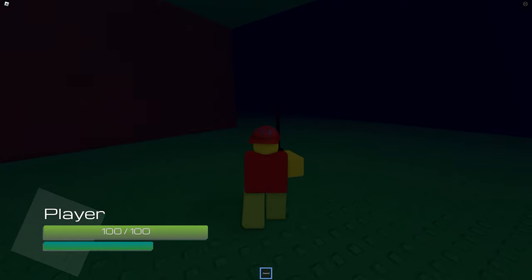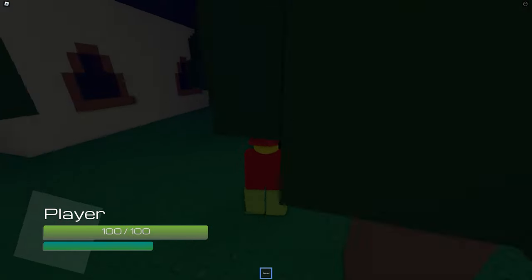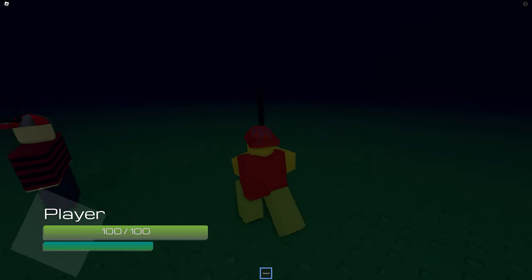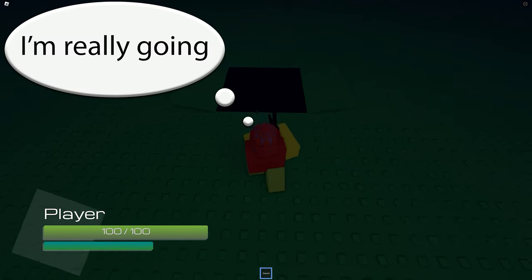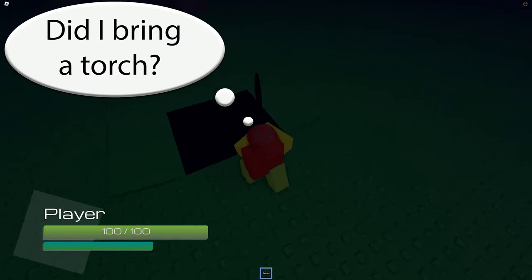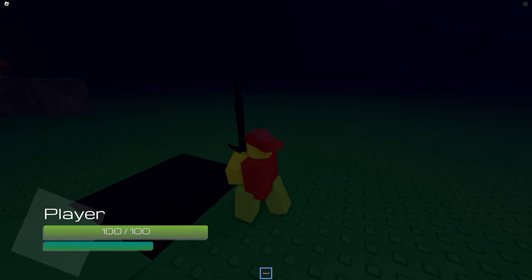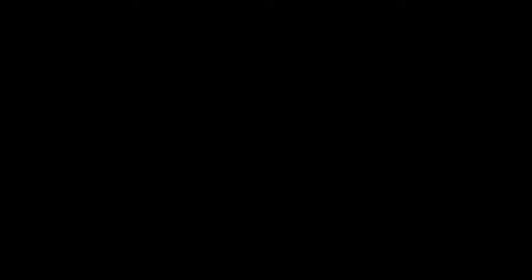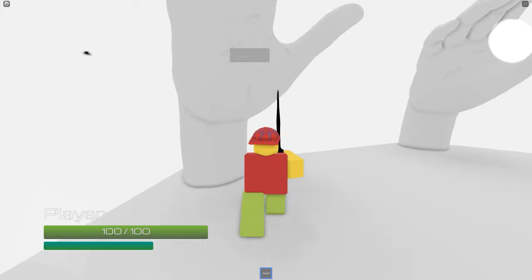Now you have the sword, go all the way back to the trap door. The first thing you need to do is deactivate all the hands.